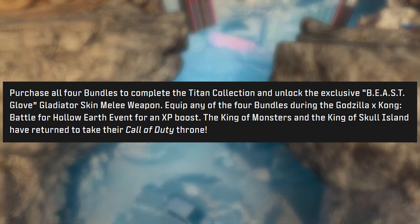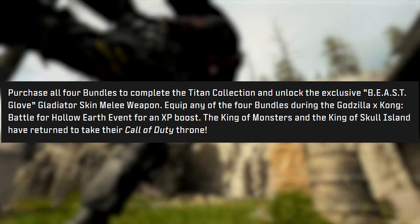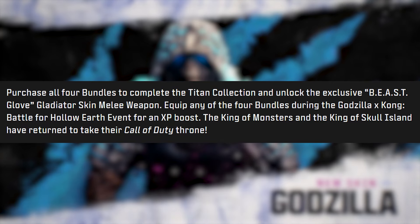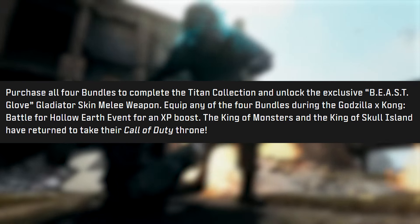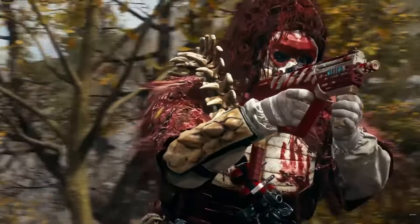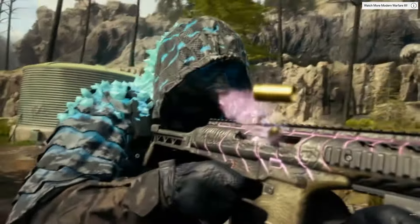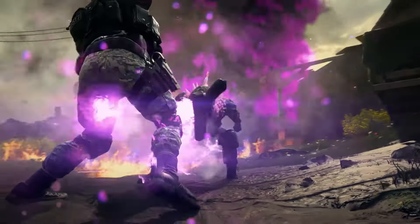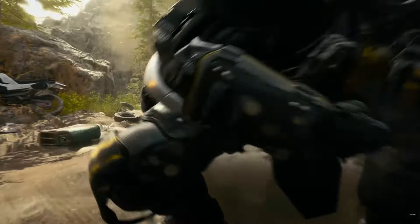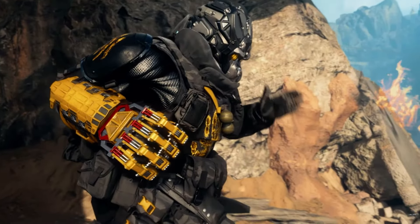Don't be surprised — purchase all four bundles to complete the Titan Collection and unlock the exclusive Beast Glove Gladiator skin melee weapon. Equipping any of the four bundles during the Godzilla Kong Battle for Hollow Earth event also gives an XP boost. Buying all four operator bundles totals $80 USD, and you'll get that gladiator melee weapon — there's actually a gameplay clip of it in the trailer and it is pretty sick.